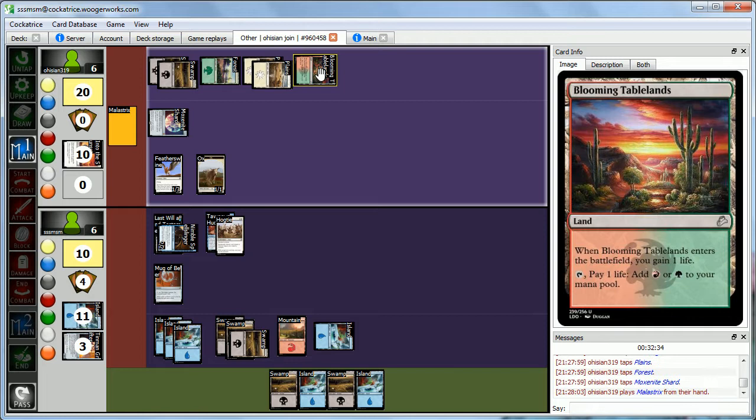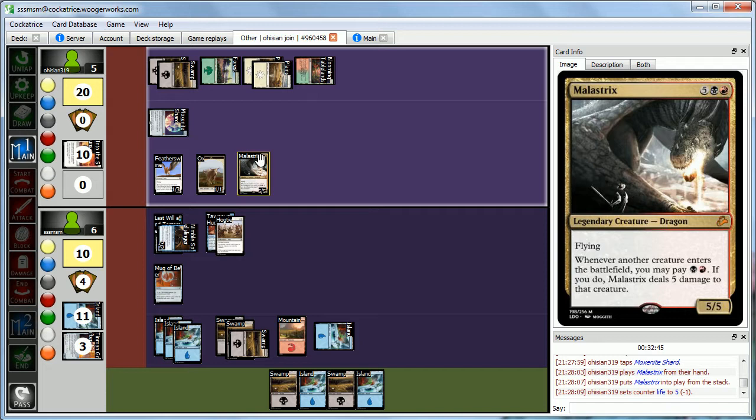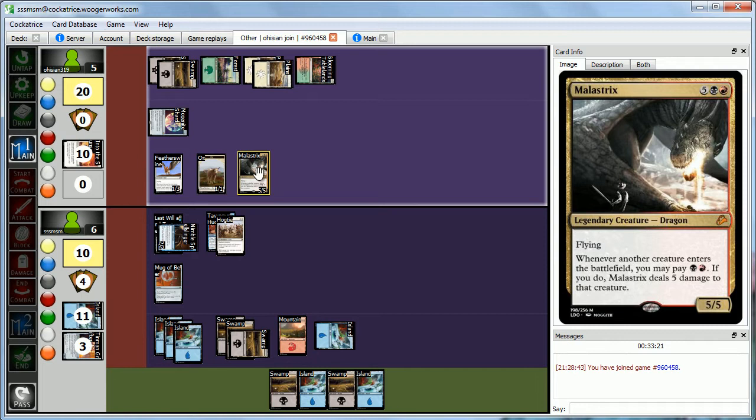Malustrix is one of the mythic rares in Abby's pool. Whenever another creature enters the battlefield, she can pay black and red, and Malustrix deals 5 damage to that creature. As long as she keeps up those colors, we basically can't play creatures. Abby attacks with Featherswan and an Ox for 2 — we take 2. We tap Tawny's Huckster with Mug of Beer during her end step just to gain some life.